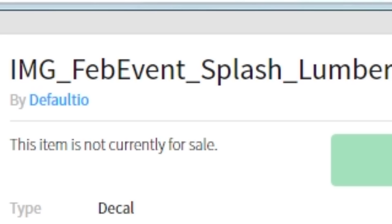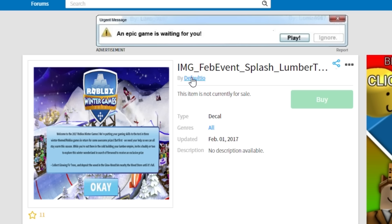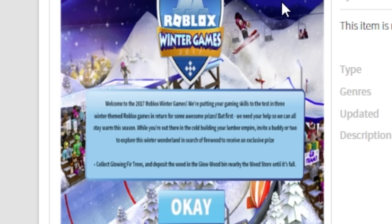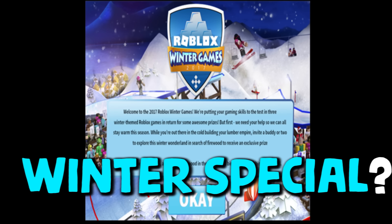There's also this link to Defaultio's inventory. This is a decal that Defaultio made — it's not public yet, but he's prepared for it and had to upload all these things so this thing is public. What I just read to you is what's on that decal. In the background we see a bunch of winter-related stuff. I assume this is going to pop up covering your whole screen once you go into Lumber Tycoon — kind of a visualization for this winter special.